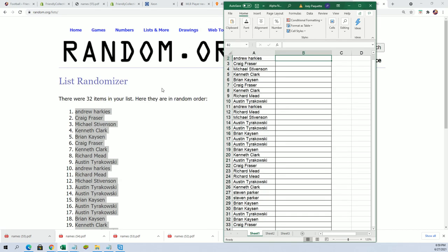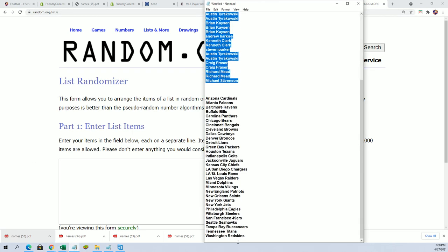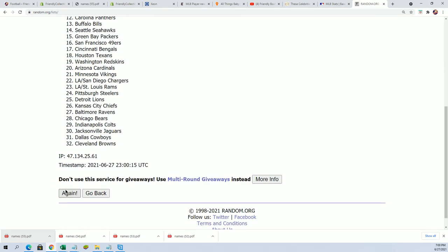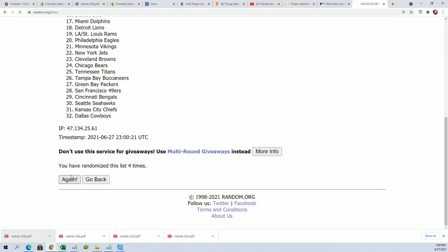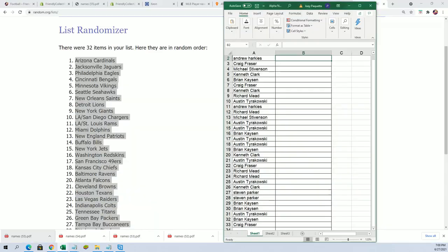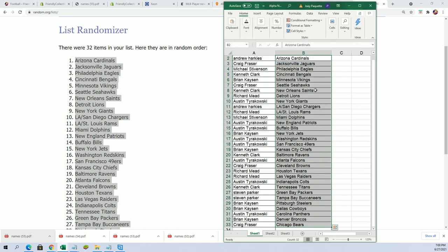Now it's time for the next random — seven times through. And there is lucky number seven. All right, so now you can see your teams in the break.